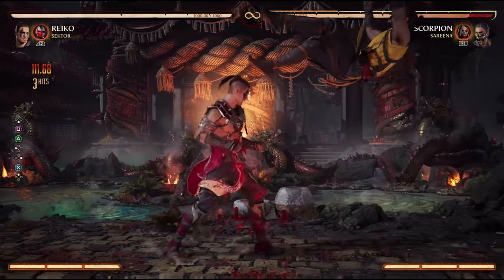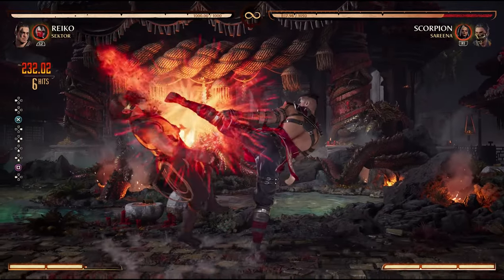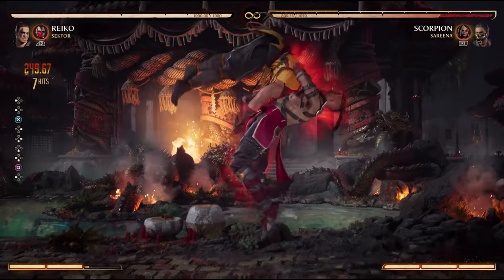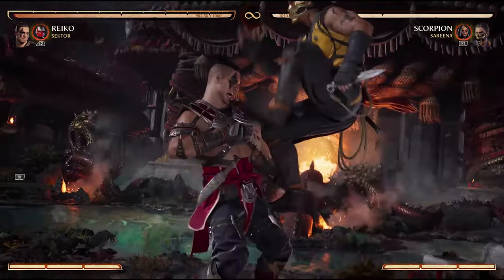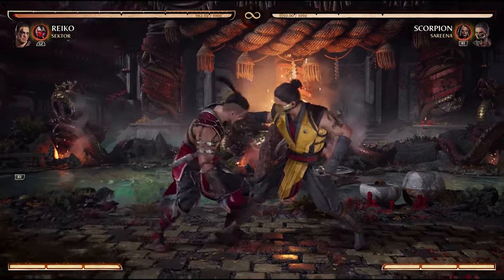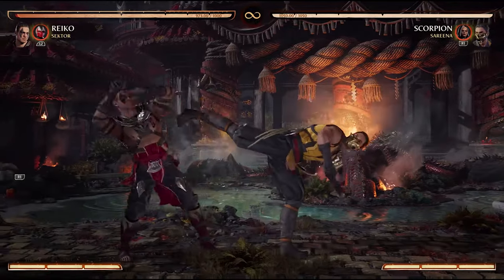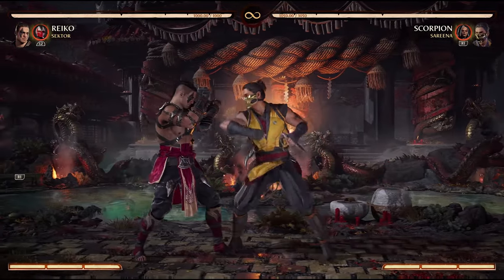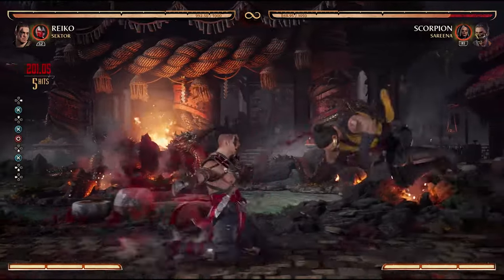But when do these moments happen in combat? I'm going to introduce you to three of the main times I go for this micro duck punish. The first is using stagger strings. It's common for someone to do an incomplete string and use your fear of the follow-up to do a grab, or start another string for pressure. If they start another high string or go for the grab, neutral ducking and then standing up will punish both of these options.